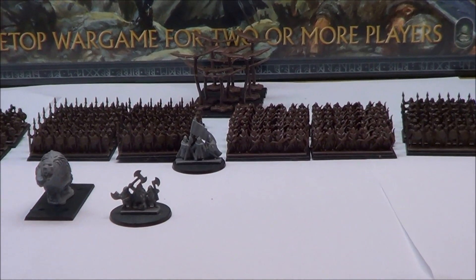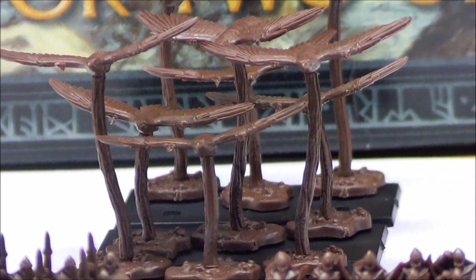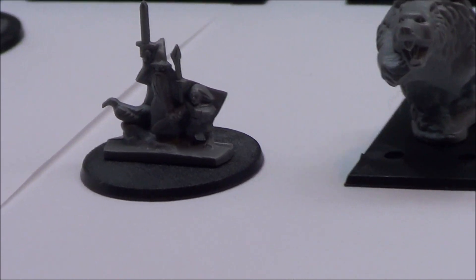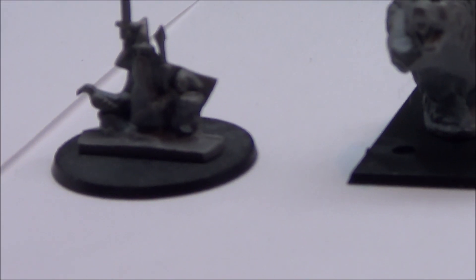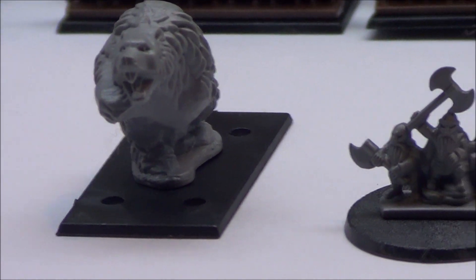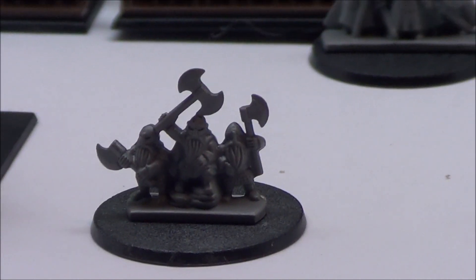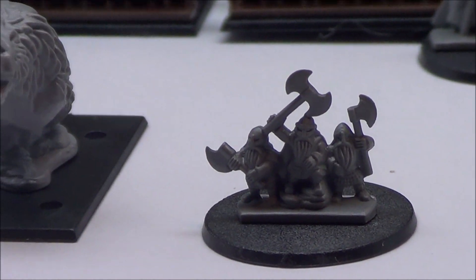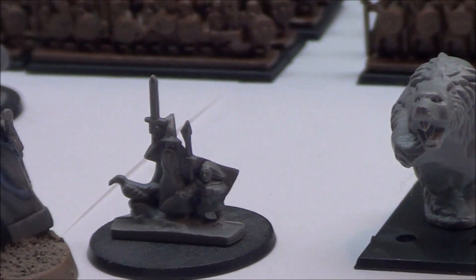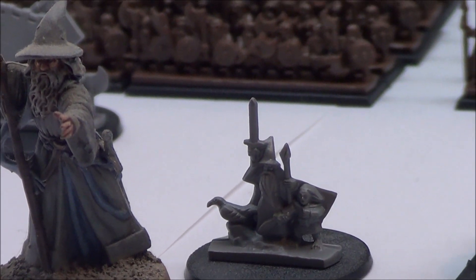If we go right to the back we get a good look at the eagles. Here we have Bilbo and Gandalf, we have Bayon, and Thorin — and I presume there is probably Fili and Kili standing next to him. To give you an idea of just how small 10mm scale is, I'll put Gandalf next to his 28mm counterpart and you can see the difference. It's crazy how much detail they've managed to cram into these little miniatures.